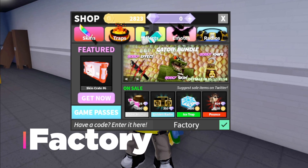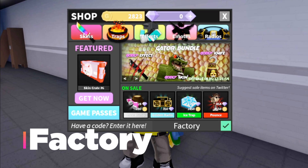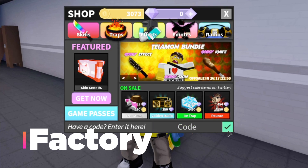The final code for this video is factory. This code will also give you 250 coins. Let's redeem it, and that's all the Guesty codes.